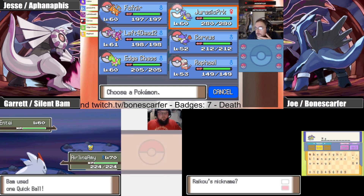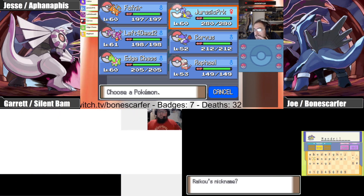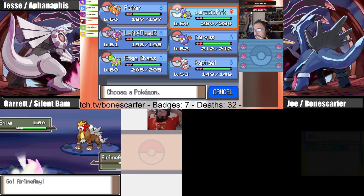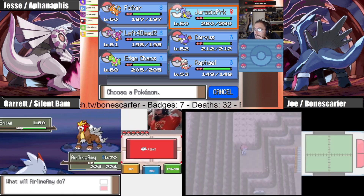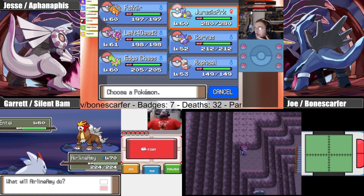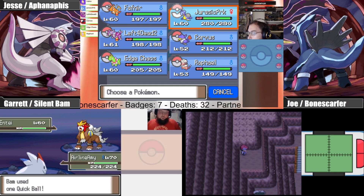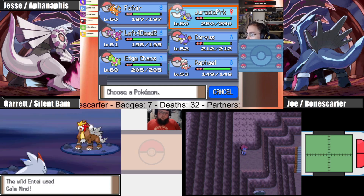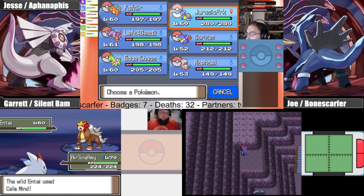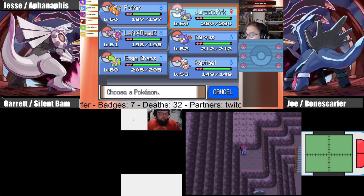Was Krang a new character for that show? Dimension X wasn't introduced in like the first 20 comics — but Krang was a complete throwaway character in the comic book and they made him a main villain of the show. I believe that's the big difference — and in other news, I finally caught that cat.